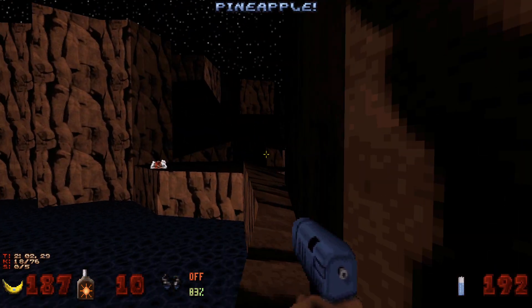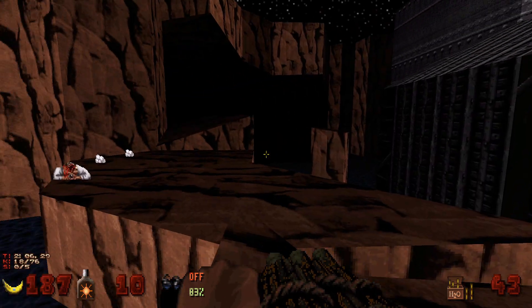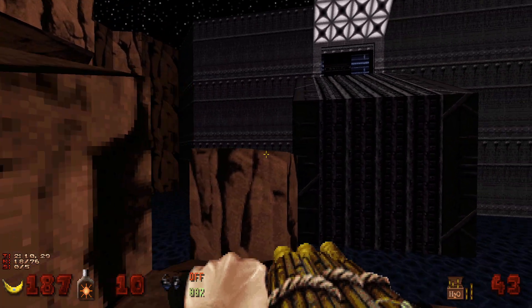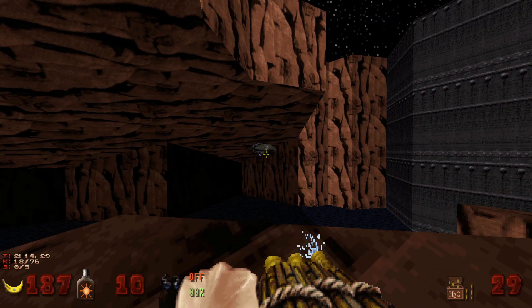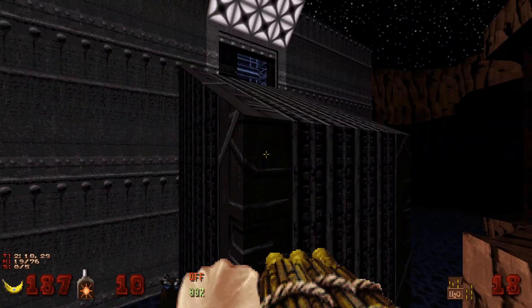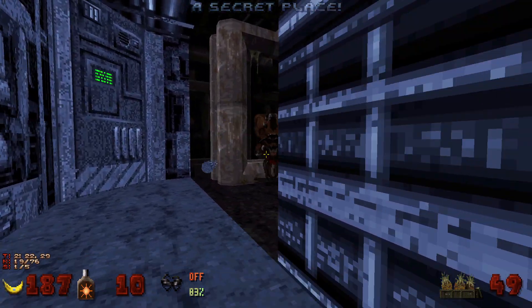Let's hop up here — there's going to be a switch right here we need to hit. It's going to open up a spot up there, but first let's take out this sentry drone. Then we'll hop up there for secret number one. Watch out for some octobrains and eggs around the corner.